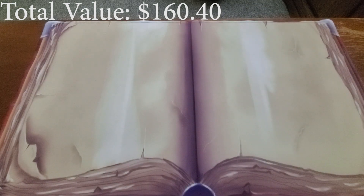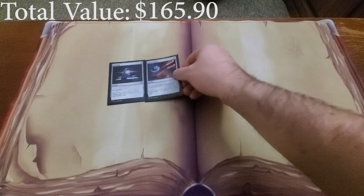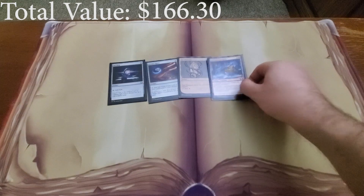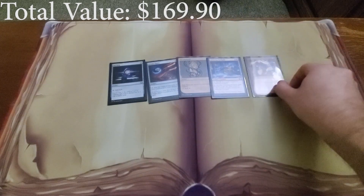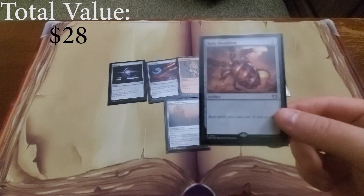Next we get into our artifacts. First the mana rocks: of course we'll have Sol Ring, Arcane Signet, Fire Diamond, Glittering Stockpile, Cursed Mirror, Hazoret's Monument, and Ruby Medallion.